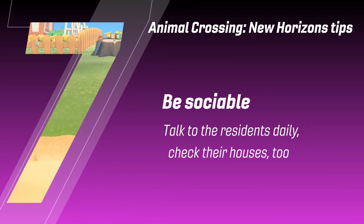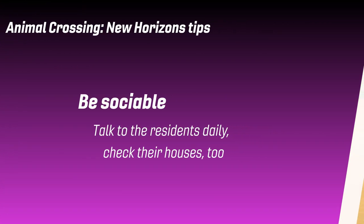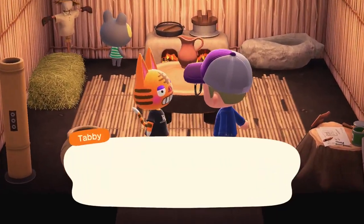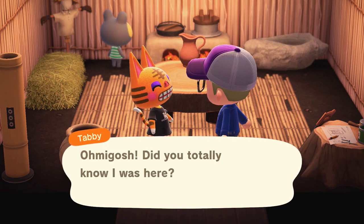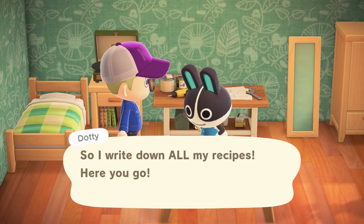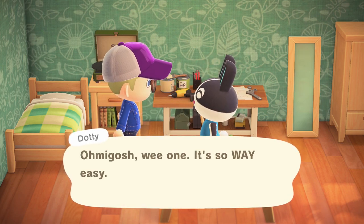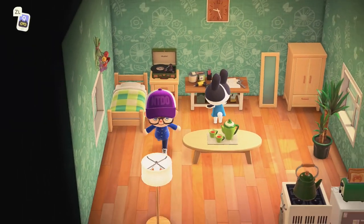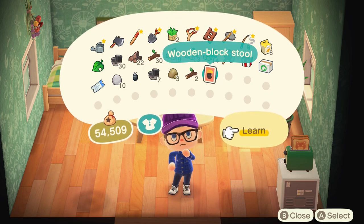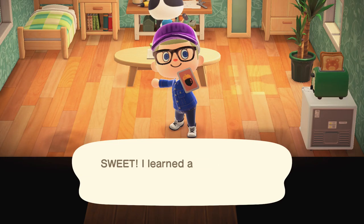Talk to the residents daily and check their houses too. New Horizons, like all previous Animal Crossing games, is a very social one. Speak to your residents, give them gifts, be kind and they will reward you. Check their houses regularly because after a few days of playing, almost every day you're going to find one of them crafting something at their DIY bench. If you speak to them, they'll tell you what they're building and then give you the recipe so you can craft it yourself. They will give you clothing, presents and sometimes just money in the form of Bells. Never forget to speak to them all every day.